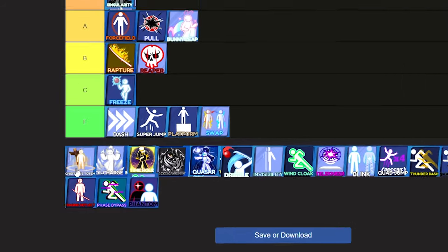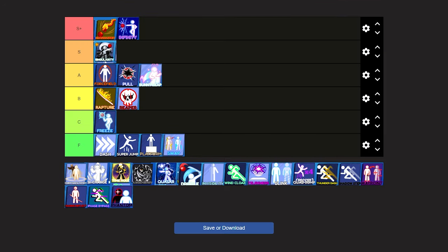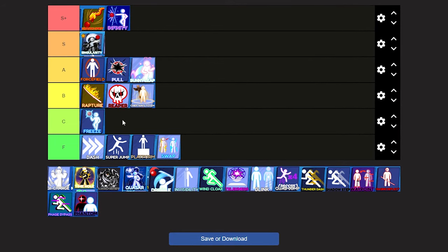The next ability is a new one they just released — Chief Tane's Totem. Honestly, it's the same as Reaper: it just speeds the ball up and it's not that good. So I'm going to put this in the B tier along with Reaper, because it's basically the same thing.